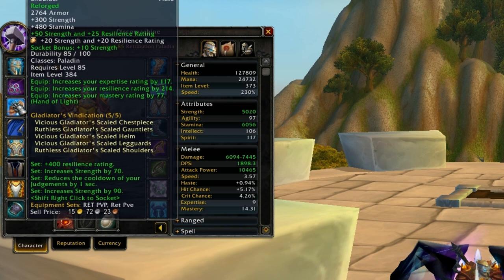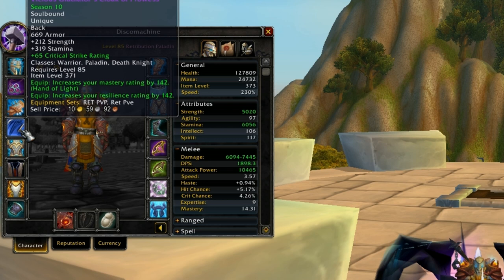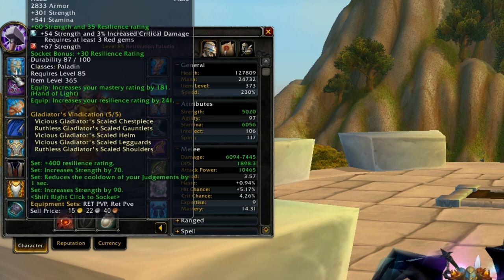For the yellow sockets, you want the 20 strength / 20 resilience orange gems. For enchants, on shoulders and helmet you want the strength and resilience that you can buy at the honor vendor. For the cloak, you want the mastery enchant — I have the 65 crit enchant on mine. For red sockets, you obviously want strength. For your meta gem, you want the 54 strength / 3% critical strike damage one.